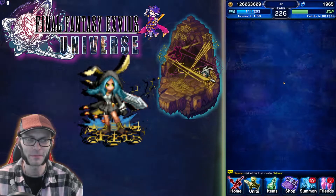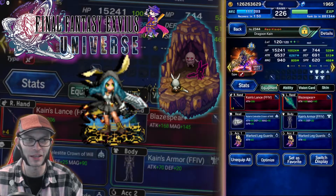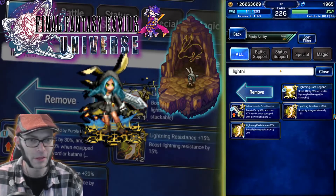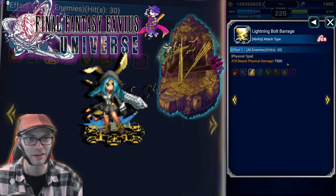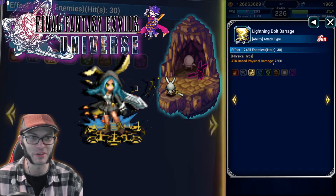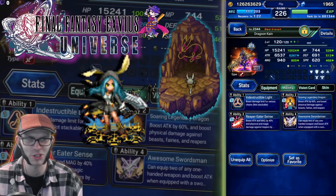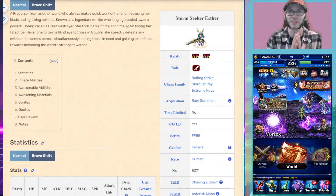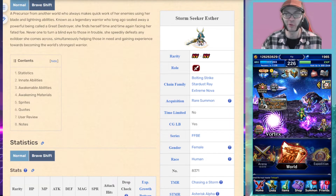The story event gives you an equippable materia called Lightning Fast Legend. It gives you a 30% attack boost and a chaining move that costs 0 MP, allowing you to chain with Esther. It's physical lightning, so you could even imbue it. You can equip this on anybody — even your support unit — to chain with Esther. When the story event goes away, you'll never be able to get that materia again. You only have to complete the second stage.